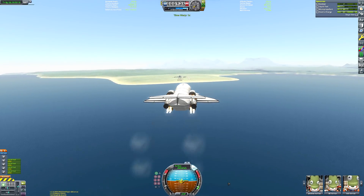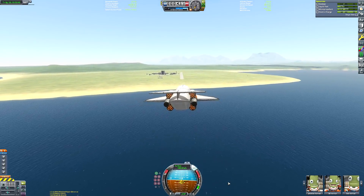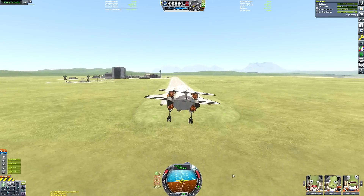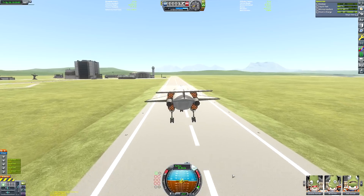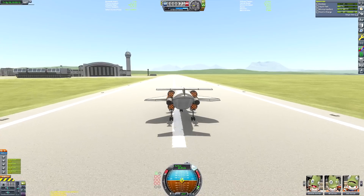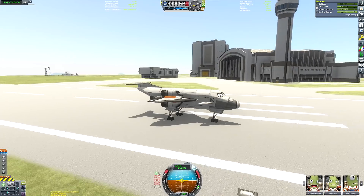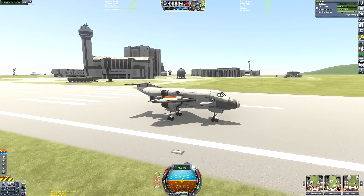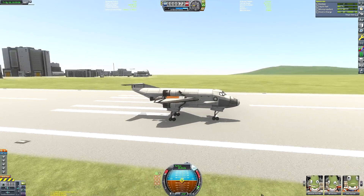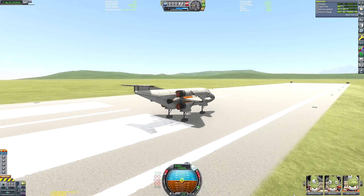We can just coast towards the Kerbal Space Center runway. I did overshoot the Space Center a little bit during reentry, but we've got loads of fuel left so it doesn't really matter. We can just cruise on down and come to a nice touchdown — coming in nice and slow, touching down just under 70 meters per second, which is a fairly safe speed — then roll on down until we come to a standstill. I usually add drogue chutes to help with deceleration but forgot to do that this time, so we just use the brakes.